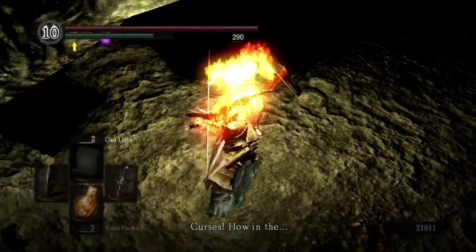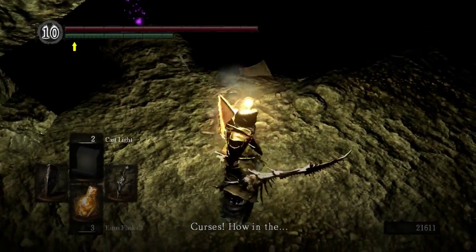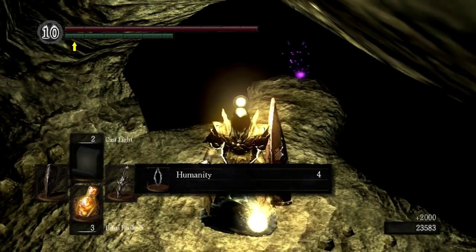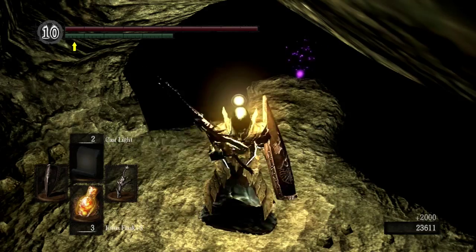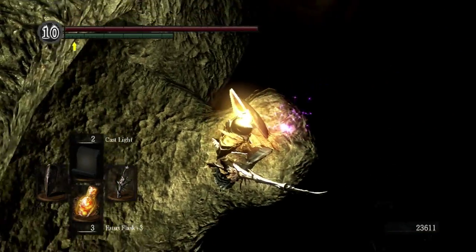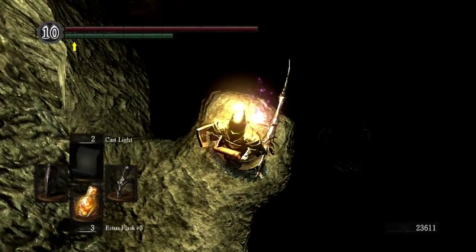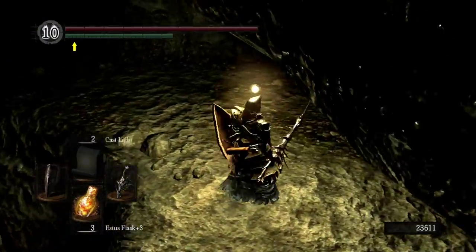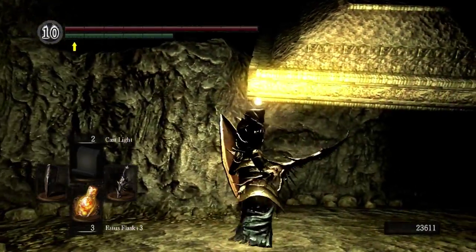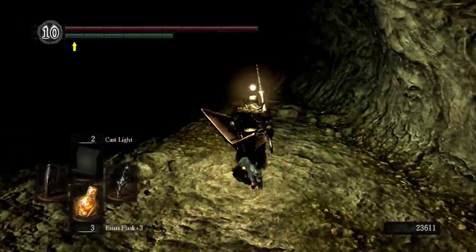Patches is not nearly as troublesome in this game as he was in Demon's Souls. He drops a Crescent Axe. The pit you drop down towards here is the pit with Rhea and her companions. There's something up there — oh well, it's probably not anything too important.